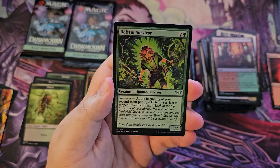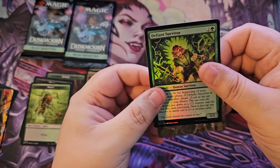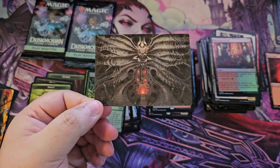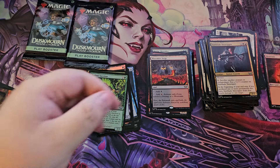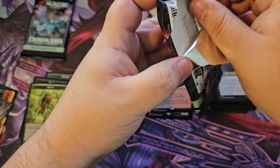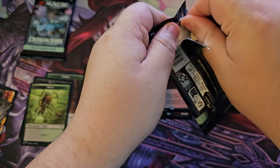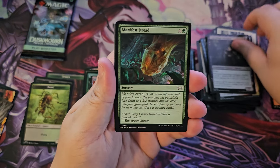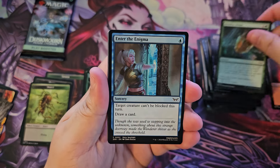I wonder if the lands have their own foil pull rate maybe. Hey, Valgavoth himself — look at that! Maybe that's why we've gotten multiple double foils; I think one of them has been the new rare lands — or excuse me, the new regular lands — I don't know. Manifest Dread, The Enigma.